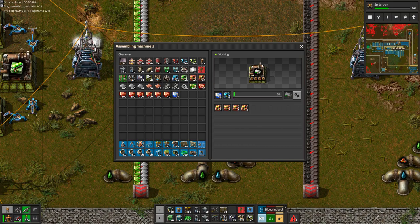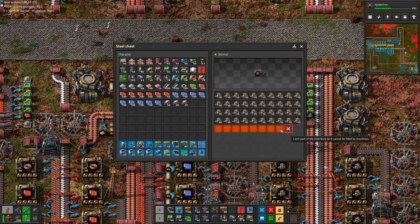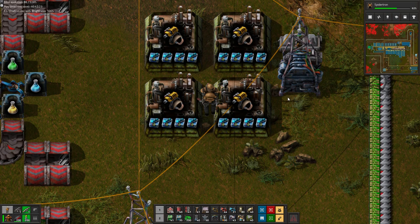Spider-Tron was the reason to select rocket control units as the first stack along with logistics tree. Naturally, the Spider requires four pairs of legs, and comes with a factory-fitted quad rocket launcher. We also prepare some new personal equipment, like 20 personal laser defenses.